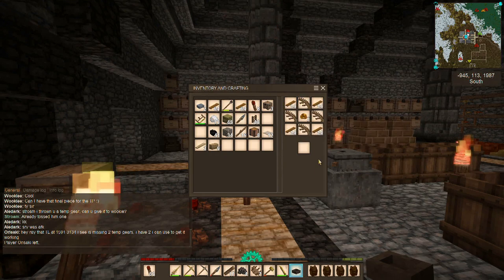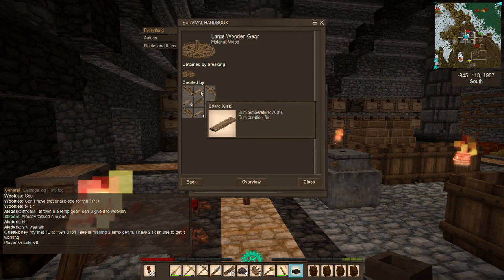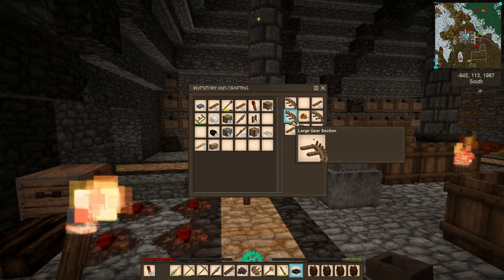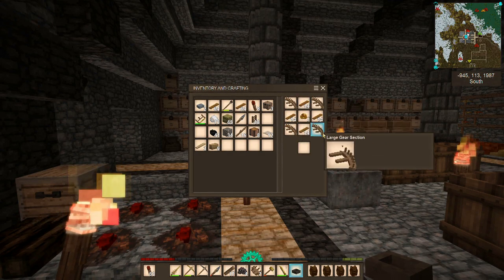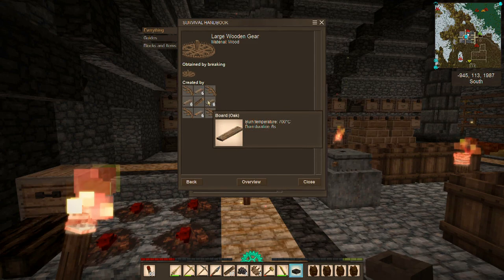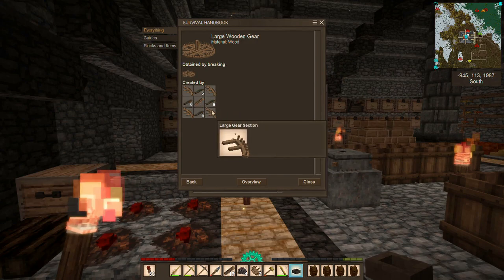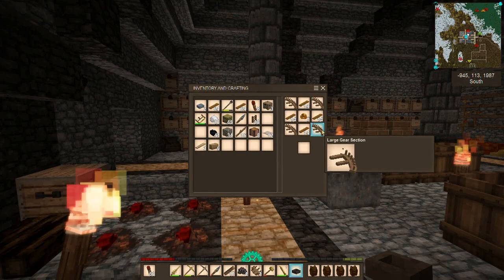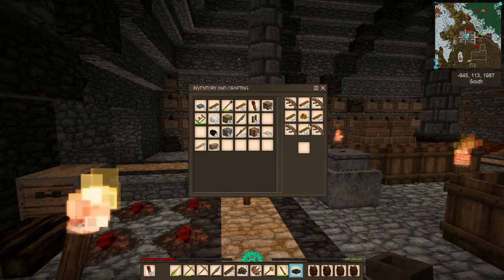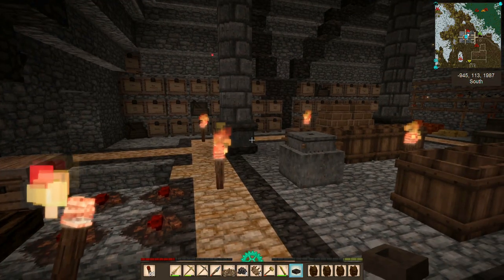What was the recipe on this again? Oh, we need six boards in each one. Do I not have six boards? I've got 14 boards in each one. No — we need a specific type of board. Oak? Pine says we can use pine. Okay, we've got our axles, we've got our large gear sections.